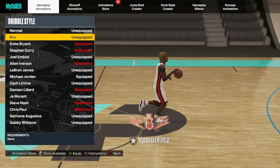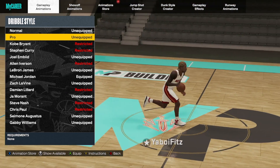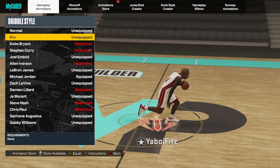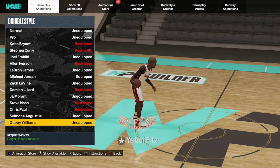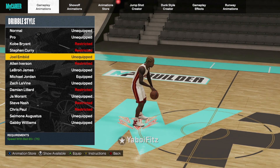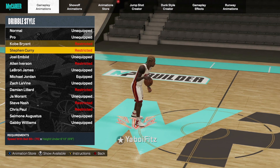When it comes to dribble moves, first things first — the dribble styles. You've got a lot to go over here. Going from top to bottom: if you're not reaching any requirements, Pro is really really good. A lot of people push for Joel Embiid but I've tried it and I don't understand why — Pro is definitely the way to go.